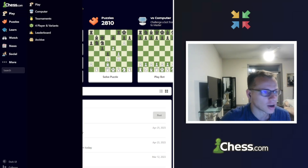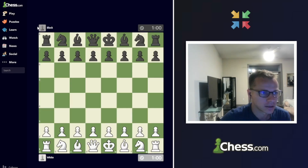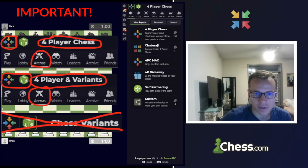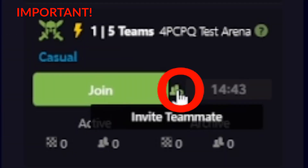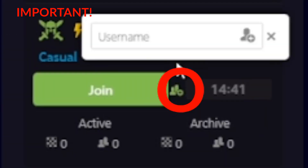We're at the home page. Hop over to the play tab and click four player variants. Then go to the arena tab on this screen, and once that arena appears, you invite a teammate.